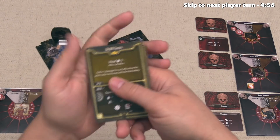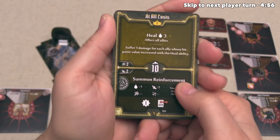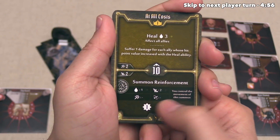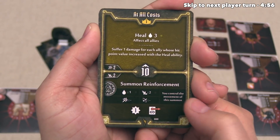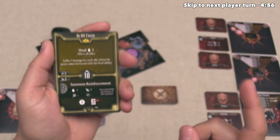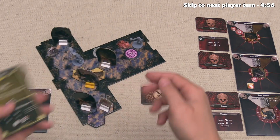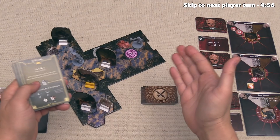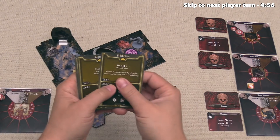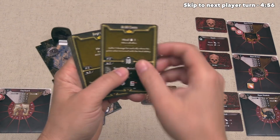Another option is At All Costs, which lets us summon a reinforcement — a summon with no attack damage, one health, and two movement. The big bonus is that you can control its movement. Normally summons use the same rules as monsters, but this lets us intentionally move the reinforcement into a spot where it soaks up a big attack from one of these monsters — which is kind of like healing damage off us because we wouldn't be taking that hit.